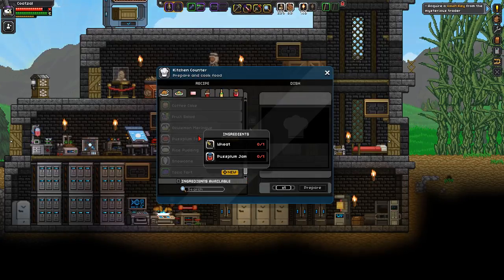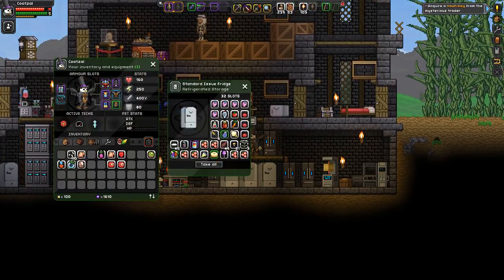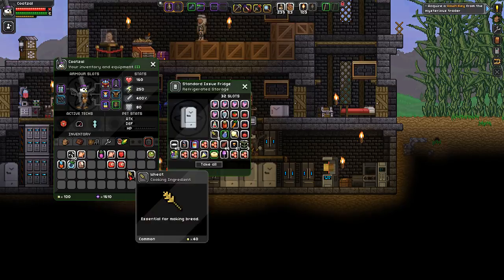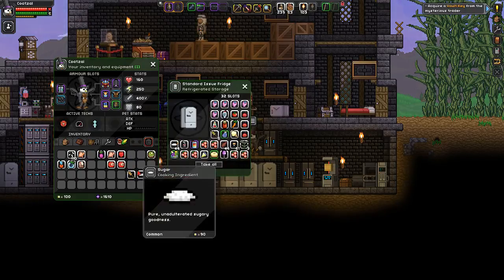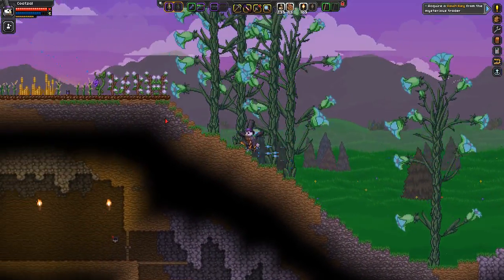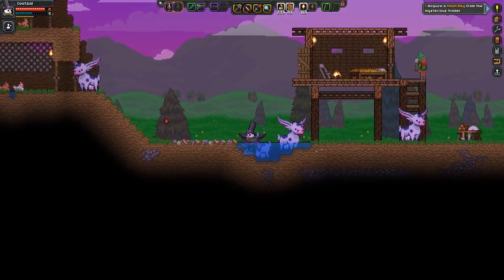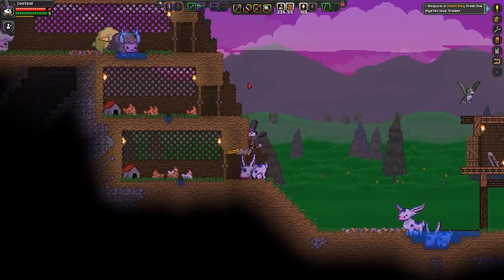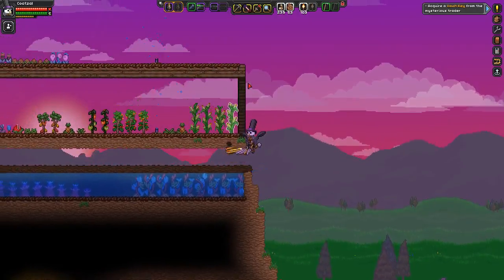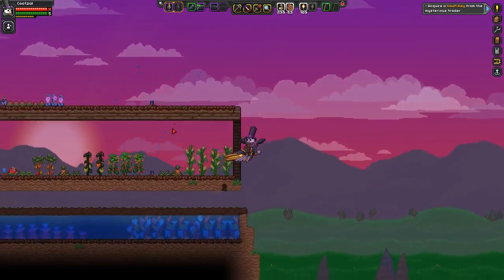Puss plum tart — puss plum jam and wheat. Give me one wheat and I need a puss plum. Puss plum jam is puss plum and nookie dokie. I need one puss plum and that'll give me a puss plum tart. I think we're making good progress on this food stuff. I think we've almost got everything that we need.